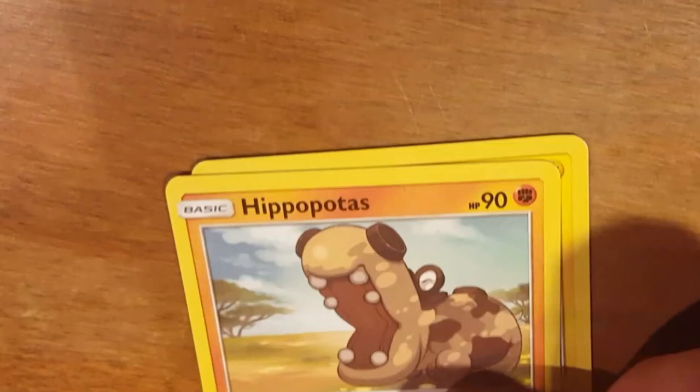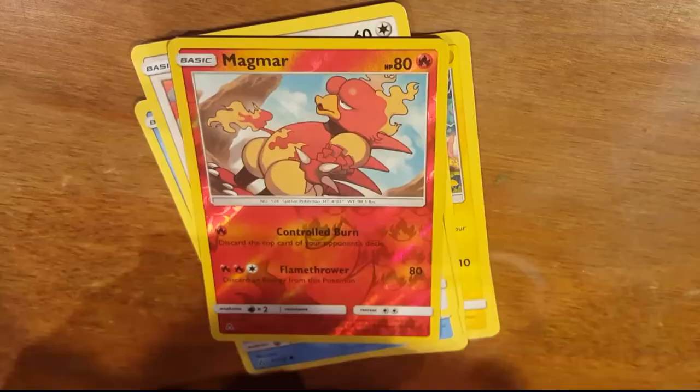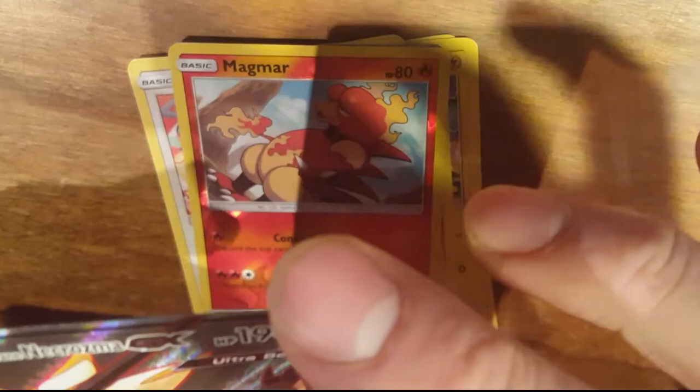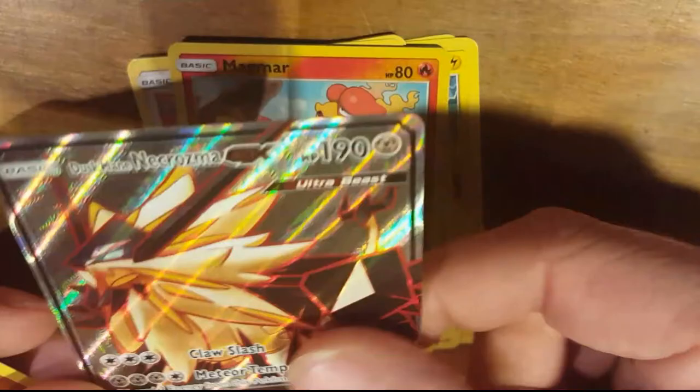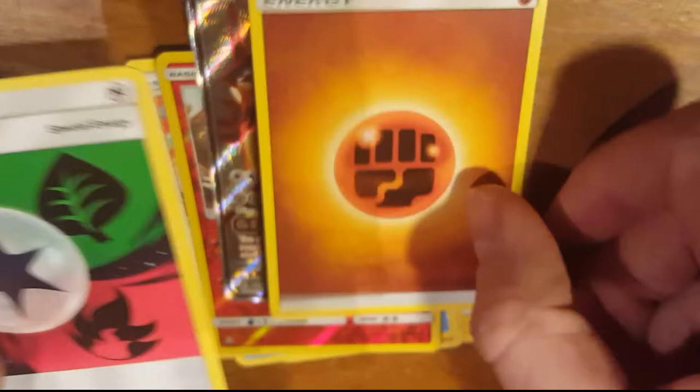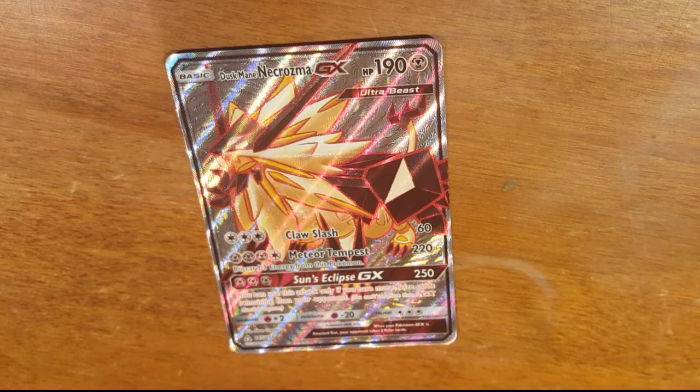Last pack! Dupe Eider, Shinx, Hippopotus, Snover, Glammeow, oh man. Reverse Hollow Magmar. And the rare - oh man - Full Art Necrasma! That is nice. That is awesome. Energy, Unit Energy, Luxio, Haunch Crow. That is awesome, last pack - nice pull, Necrasma!